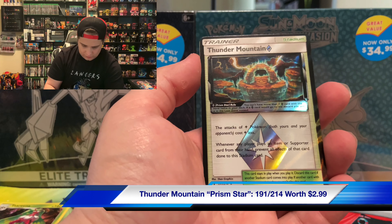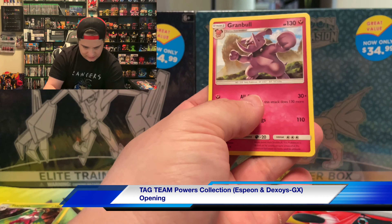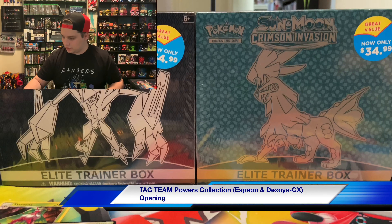Thunder Mountain — is that gonna be the reverse? Yeah, because this is the non-holographic. Oh, that's not bad! Thunder Mountain — I'll throw that in the pulls, that's not bad at all.